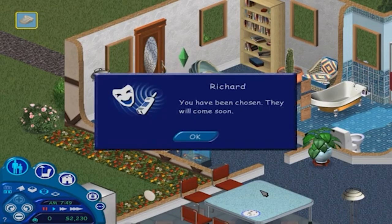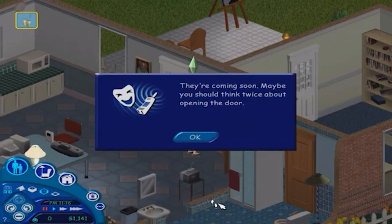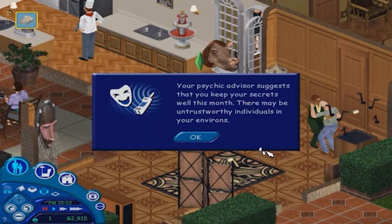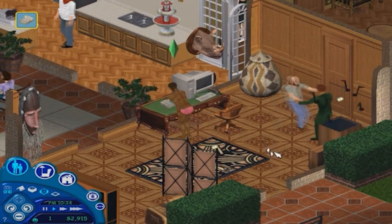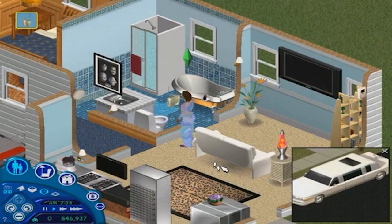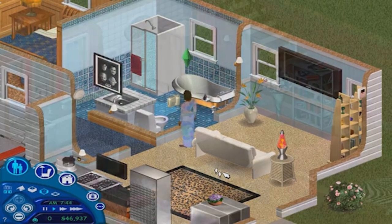Some of the creepy messages can be: 'You have been chosen, they will come soon.' Or, 'The drop off has been made, you have been warned.' Or, my favorite: 'They're coming soon, maybe you should think twice about opening the door.' These messages were prank calls, but they almost always sounded super ominous and creepy — especially when you were playing the game at night, like I used to, all by myself. Reading these messages late at night could be a bit of a terrifying experience. Not only that, but the same creepy sound also plays when a burglar is stealing something from your Sim's house.